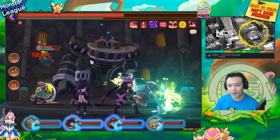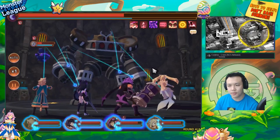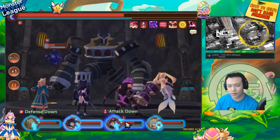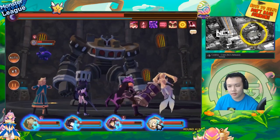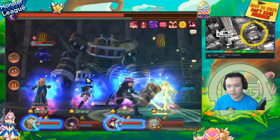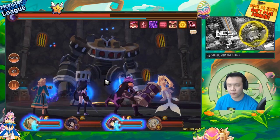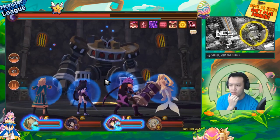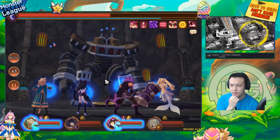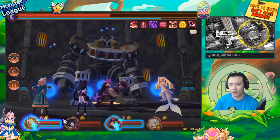Let's wait for the armor break to fade and then we'll nuke the boss again with the AOE to see how much damage it does without the armor break. It's about four hits of 11–12k — I'll say 13k per hit — so it's like 46k without armor break on her AOE.